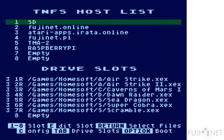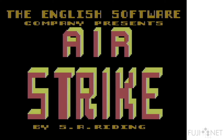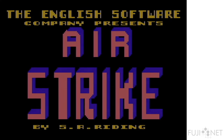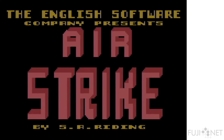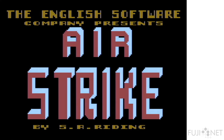Tapping the Option key, we'll start with Airstrike from the English Software Company — written by S.A. Writing, published by the English Software Company in 1982. This is a fairly straight-down-the-middle Scramble clone, but with an interesting gameplay dynamic that you'll see in just a moment. I don't know if this particular gameplay dynamic really adds that much in terms of variety or challenge to the game, but perhaps you can be the judge.